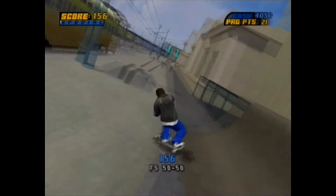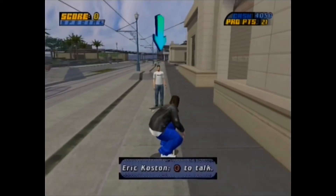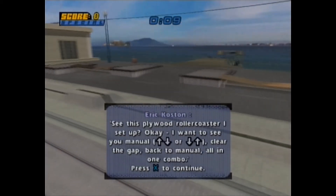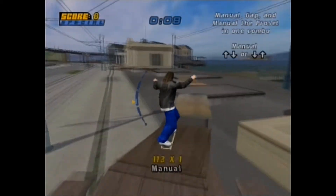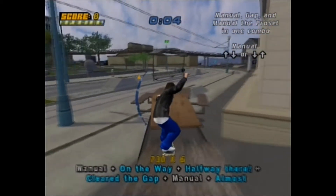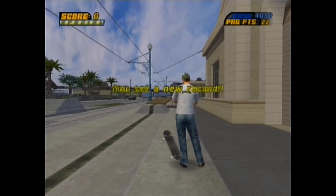We continue on to Eric Kostin immediately for another goal. He says: 'Hold on a second! See this plywood roller coaster I set up? I want to see you manual, clear the gap, back to manual, all in one combo.' Bit more difficult, but easier since we've got the speed and the jump for it. Done. 'Right on!' — he really doesn't say much.